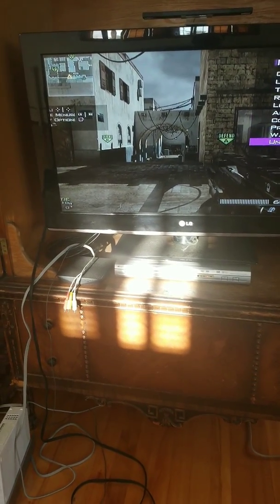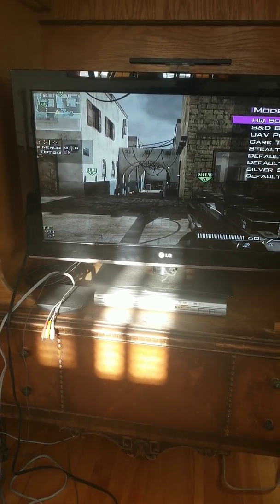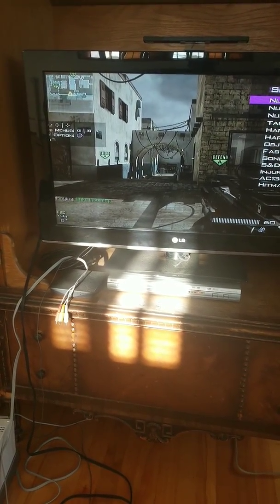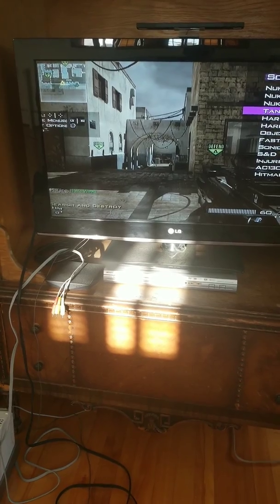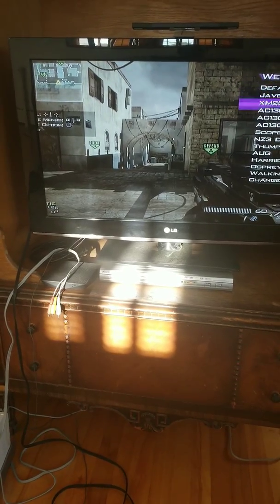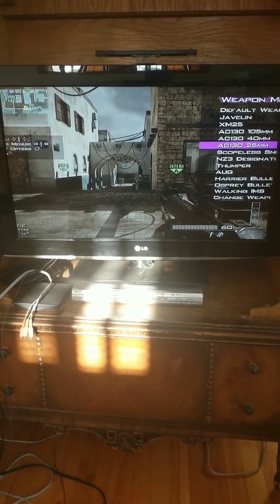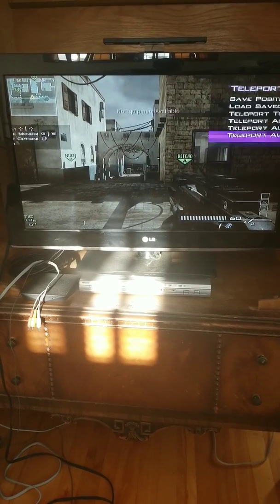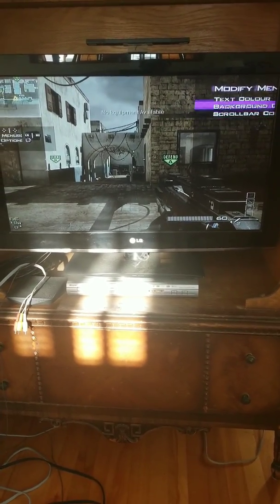You got wall hacks, you got unlimited ammo. Let's go to the next one. We got UAV plane — we got so much stuff in this menu. We got the weapons menu, we got all the weapons in here. We got all these vision menus in here. Don't worry about my PS3 — it does that sometimes when I'm on my menu.